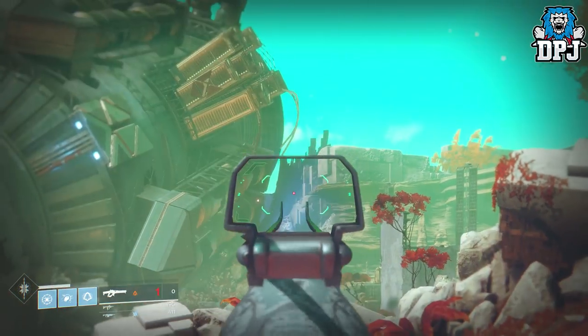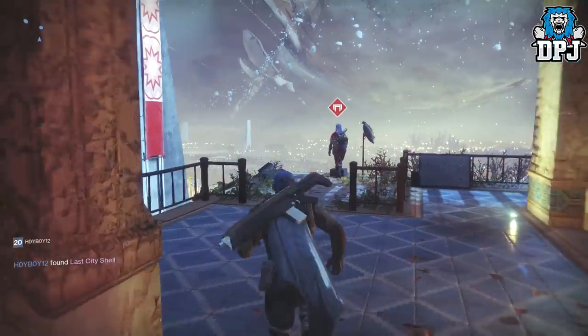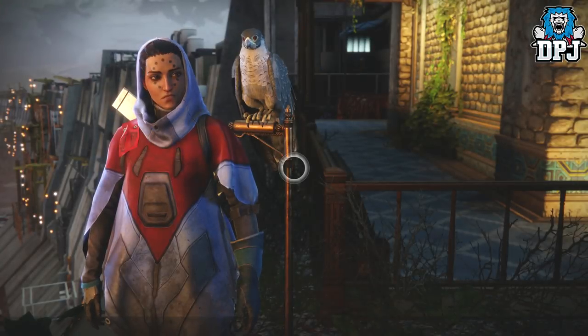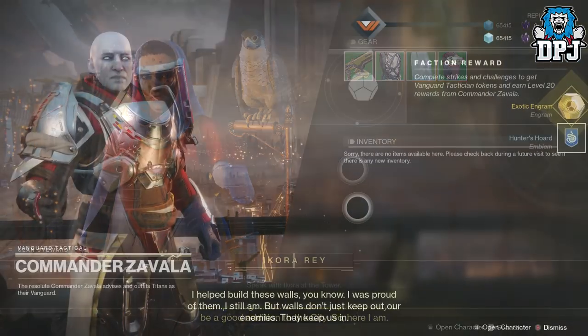Once you've done all the story, many many things open up for you to do, including a new social space as well as quest lines on every planet. So once you've done the story, you will spawn into the new Tower. Here you need to go and see Hawthorne, who will send you around every vendor within the Tower — Ikora,